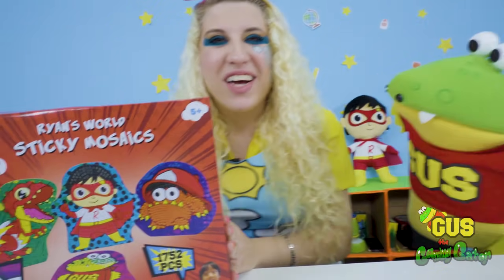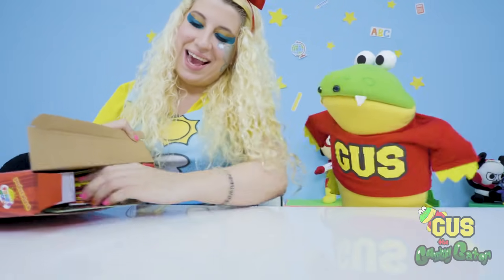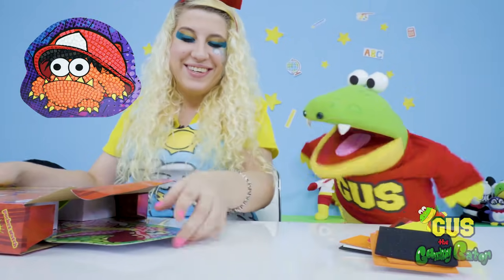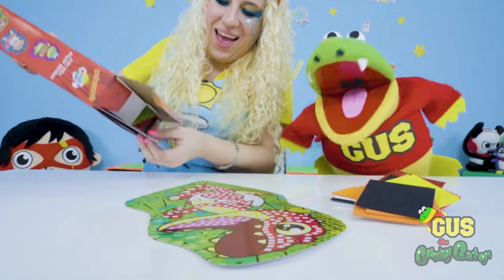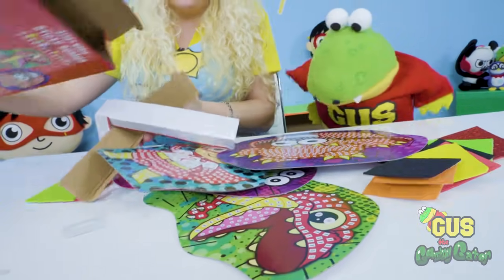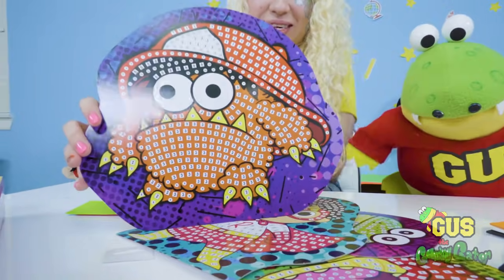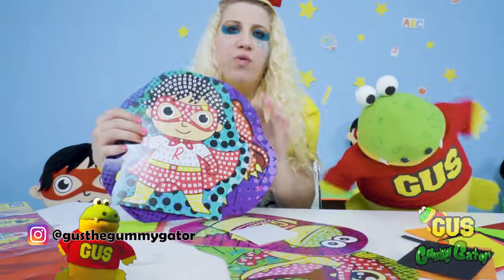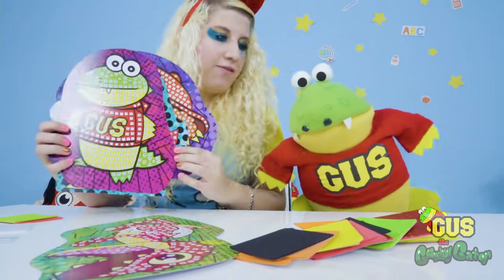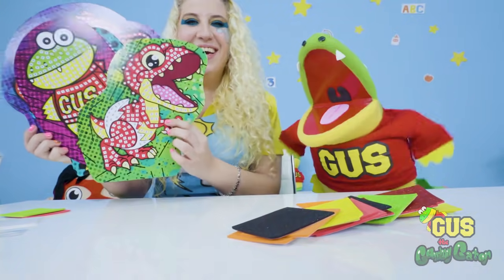Let's open this one up and get this project started. What is a mosaic anyway? A mosaic means lots of little pictures that can come together to make one big picture. So we've got to put all these small parts together to make one big picture. There's so much stuff falling out of this box — Firefighter Moe, Red Titan Ryan, and me, Gus, of course. And last but definitely not least, we have our dinosaur friend, Sheldon.